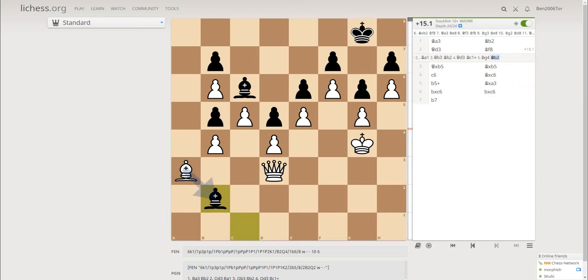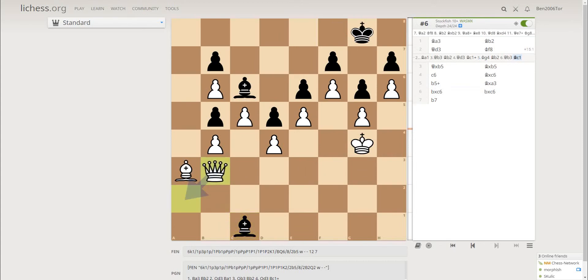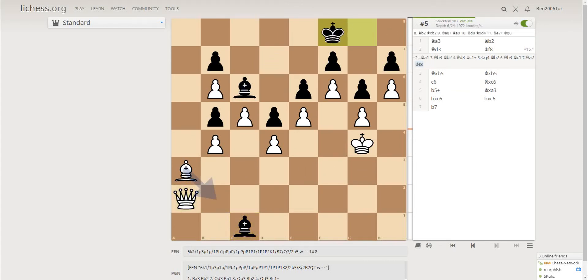What are we going to do about this repetition? Well, first queen b3. The idea is simple: if a random move by black like bishop c1, then white can play bishop takes c1, king f8. And it looks like the resources are coming, and they are. So what are you going to do about bishop c1? Well, queen a2. If king f8, then bishop b2 — a very important move.